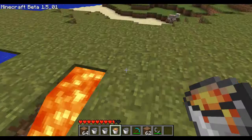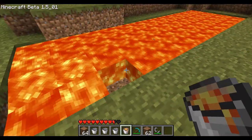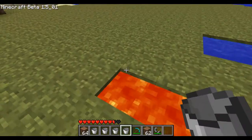Put it in the hole. It all has to be standing lava — it can't be running. If it's running then it'll just turn to cobblestone and it won't do anything.